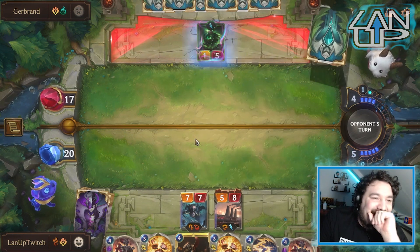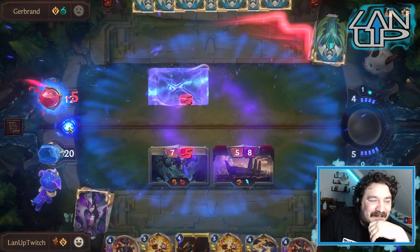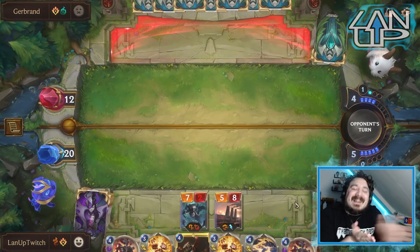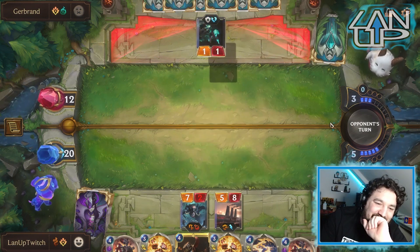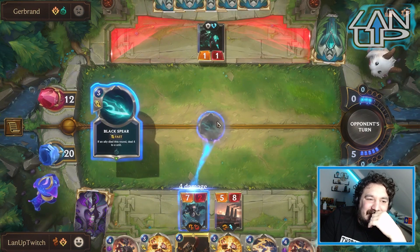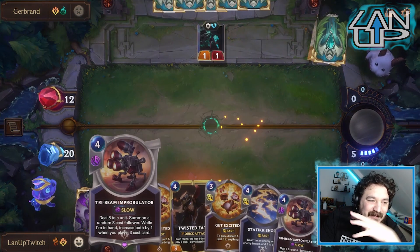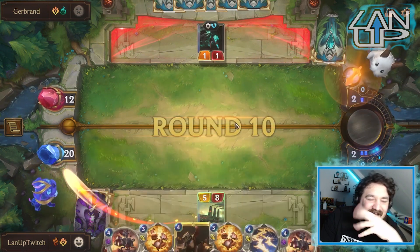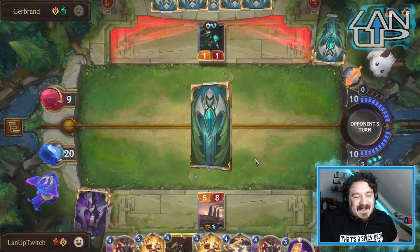Ruination hits. Is this actually a perfection deck? We could have technically just Tribe Beamed the leviathan — that probably would have been lethal for our opponent. That was probably the smarter move that I'll end up regretting. I can't do anything about that — I could give myself another eight-cost right now, but I'm going to save the mana. I should be careful with Ruination on the board — but the fact that we got Leviathan is notable.